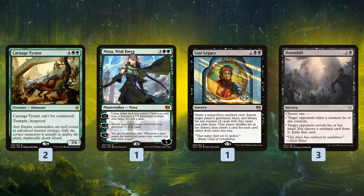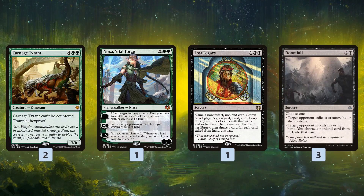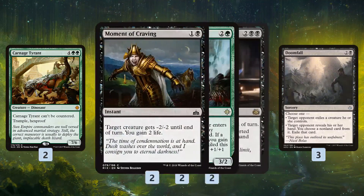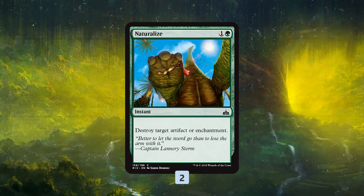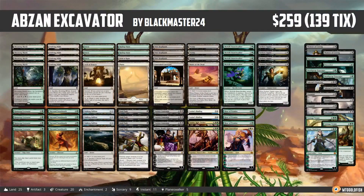Lost Legacy is primarily for Approach of the Second Sun. Doomfall kind of walks the line as an expensive Thoughtseize or expensive edict. For aggro, Moment of Craving gains some life and kills Adanto Vanguards and early-game creatures. Deathgorge Scavenger comes in against aggro to gain life and also against graveyard decks. Yahenni's Expertise is our sweeper, and Naturalize handles artifacts and enchantments. That's Abzan Excavator for Standard — thanks so much for watching!